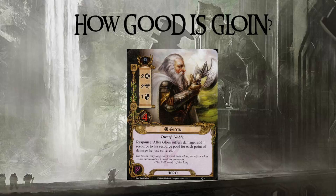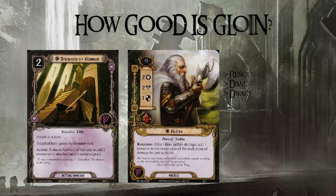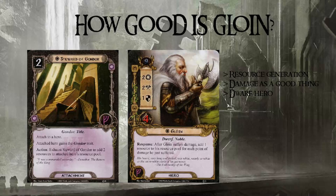Last episode I abandoned the old formula of going through the card themes, but this time I will be back at it, starting with the first theme: resource generation. He's a Leadership hero because that's what most of the resource-generating characters are. Every sphere has some resource-generating heroes, but Leadership is the staple and has more. He's actually one of the only effects in the game that can potentially generate more than one resource per round, while Steward of Gondor is the obvious second thing that comes to mind.